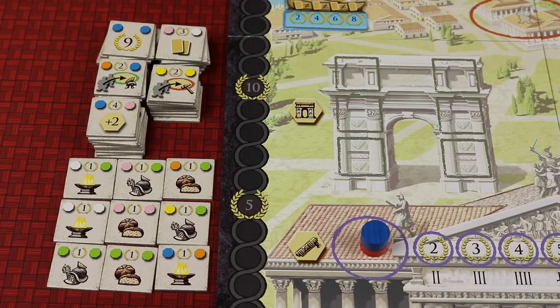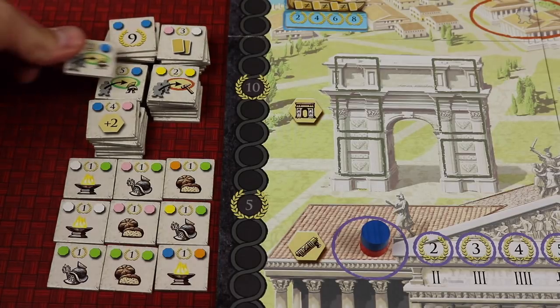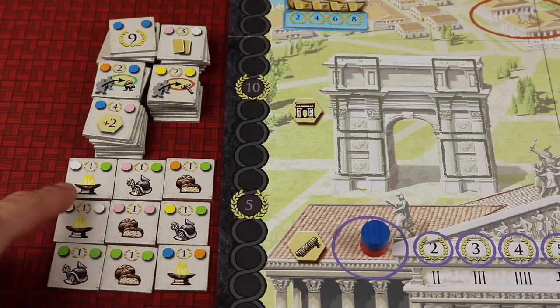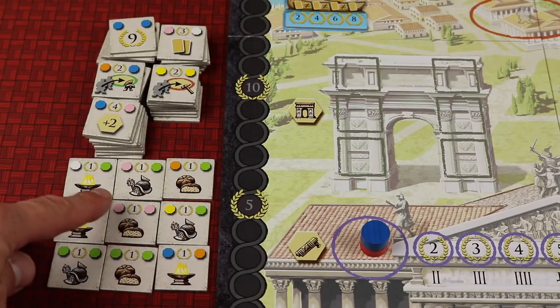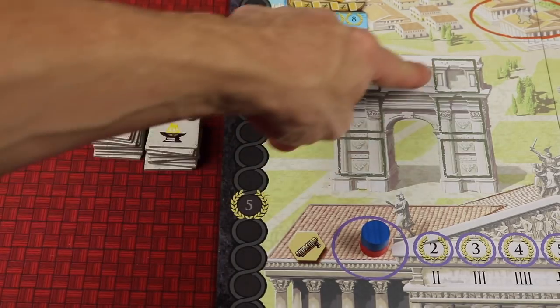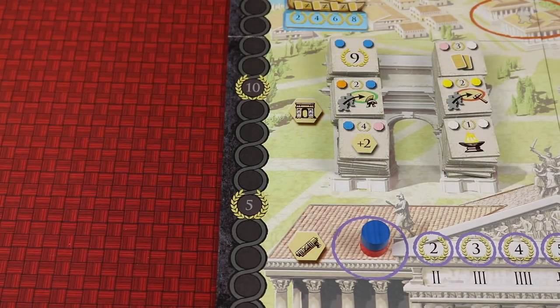Next, find the Trajan tiles — there are six categories. For five categories, sort tiles by matching icon into separate stacks, shuffle each, and place in a pile. The sixth category is the only nine tiles worth one point each — they have different logos like a helmet, torch, and bread. Shuffle those and pile them separately. Place all six category stacks on the six designated spots on the board; it doesn't matter which goes where.